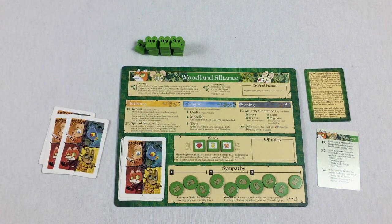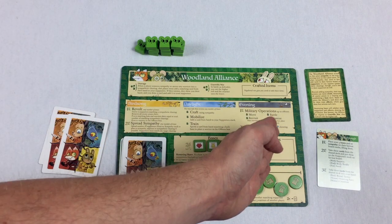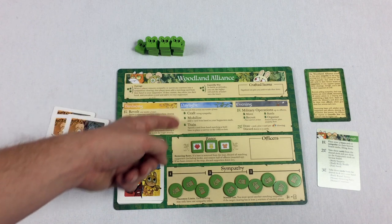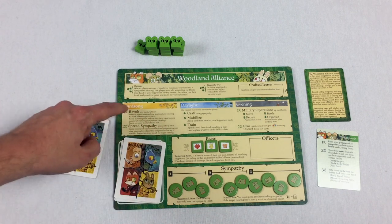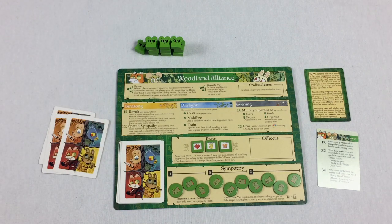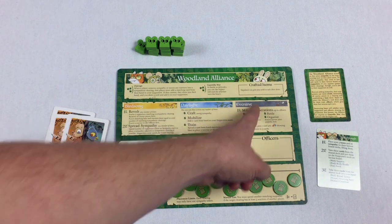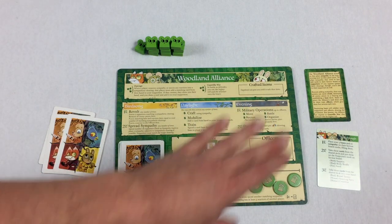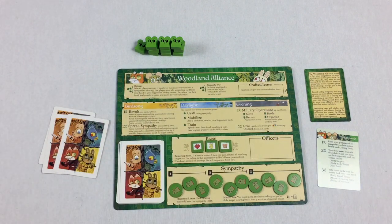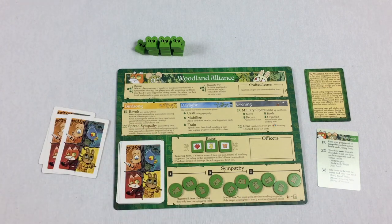I'm going to do something unique in this video. Usually I'd teach you exactly what's happening on your turn sequentially. But I'm not going to do that here because for myself the birdsong was the most complicated — there's a lot of text and it can feel super overwhelming. So I'm going to start with the daylight phase and evening phase, and then come back to the birdsong. In general, we're trying to get sympathy tokens on the board.